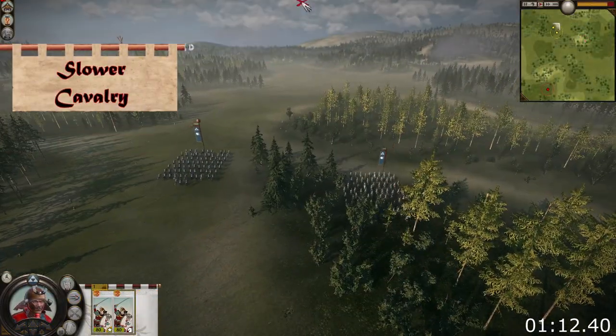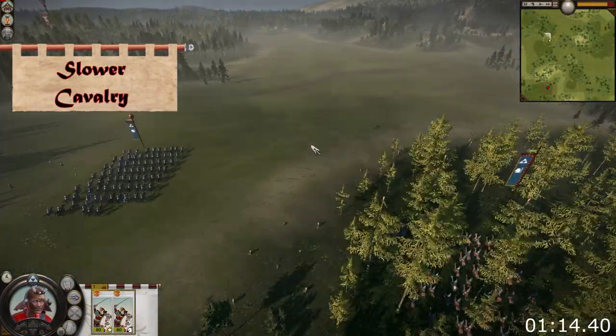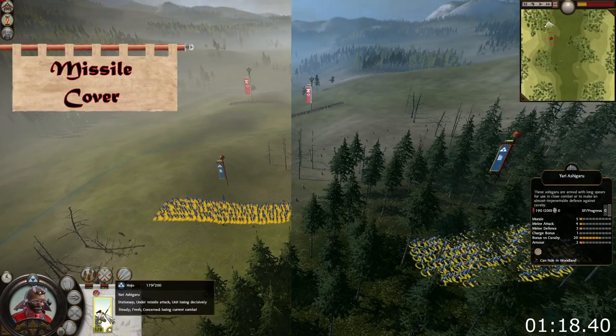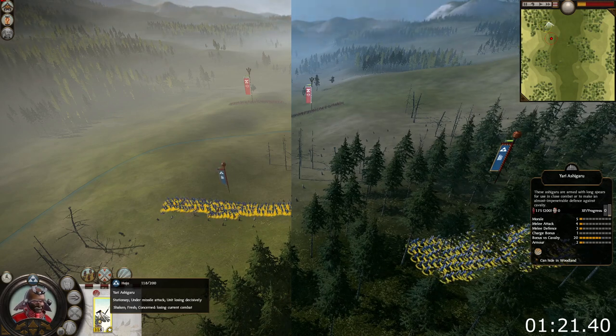Secondly, all cavalry is hampered, since their speed will be reduced and they have trouble keeping a tight formation. Thirdly, trees actually block projectiles, meaning that archers firing into and out of a forest will have their accuracy effectively reduced.